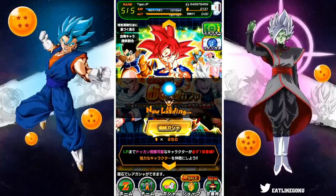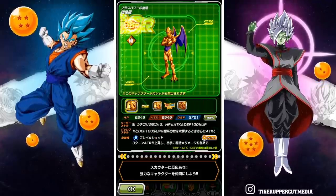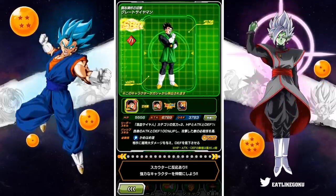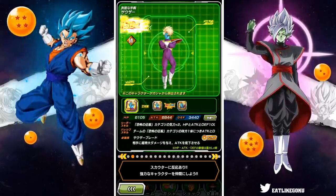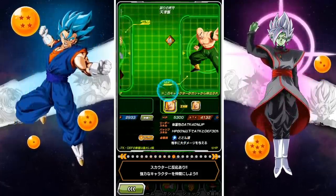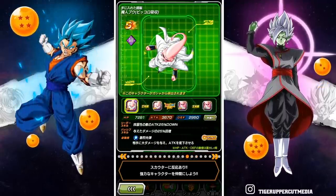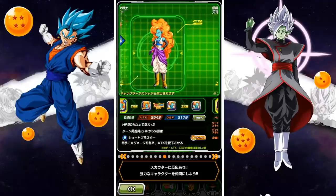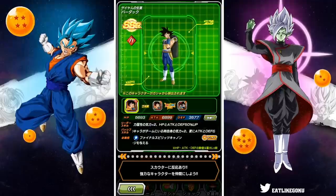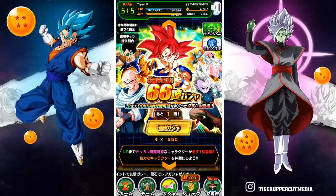Before we jump in, let me quickly show you guys the roster here. We have a bunch of non-Dokan Fest units featured, but most of them are really really good. So if you pull some of these units and you don't have them, that's not going to be a bad thing at all. Oh, these are just SSRs — okay, a bunch of SSRs featured. It doesn't really matter though; the featured SSRs in general are all very very good units. And without further ado, let's jump in.